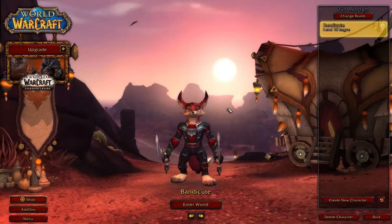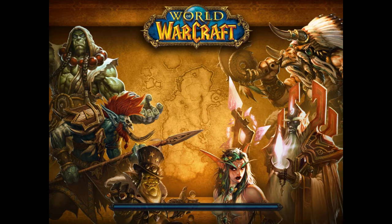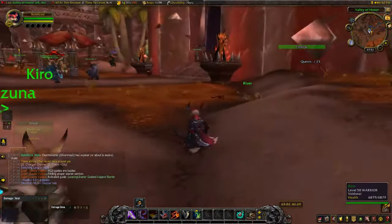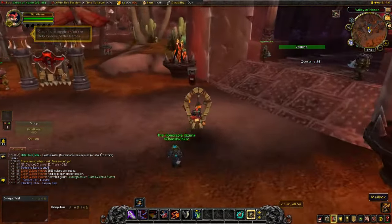So first step, just create a new character during the anniversary event. Allied races are the best, since they start at the main city and you can get faster to the room that has all the portals.